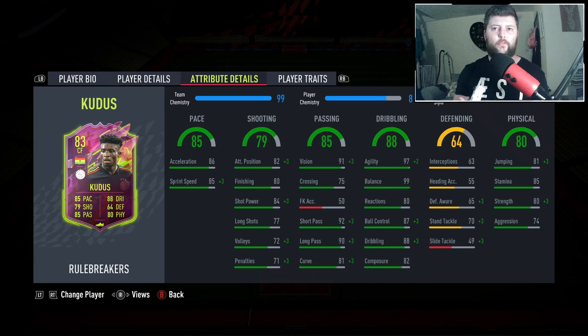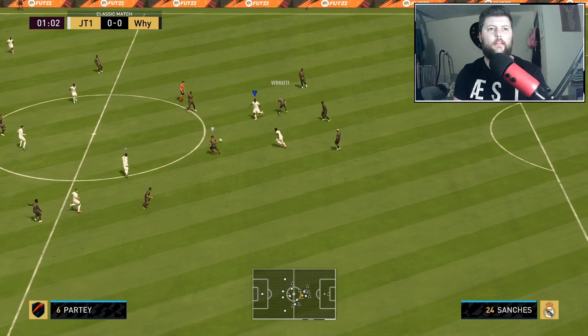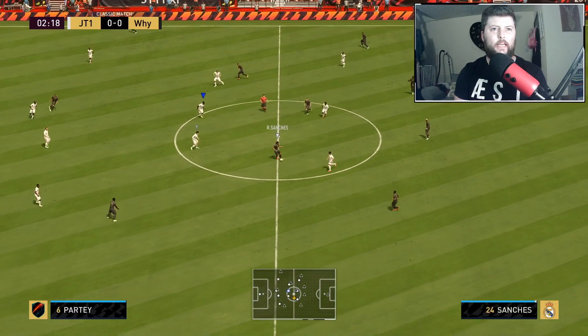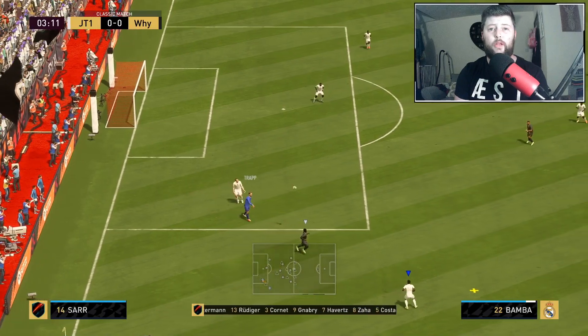He has great agility and balance, good composure for an 83, great ball control and dribbling, stamina looking okay at 85, great long pass off the base with good vision. He's not necessarily a cheap beast, but in Eredivisie standards quite a nice CAM. Let's jump into him and see what Kudus can do for just 21,000 coins — very interested to see how this guy does.